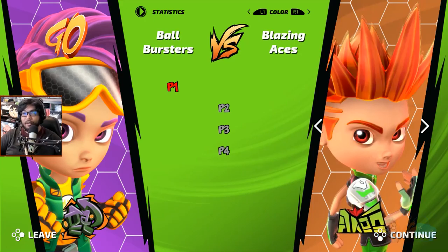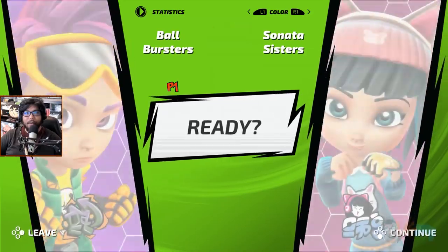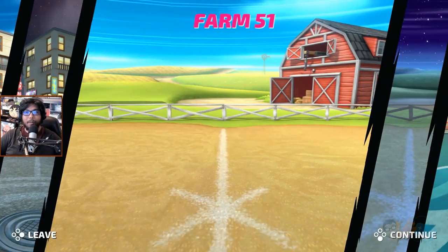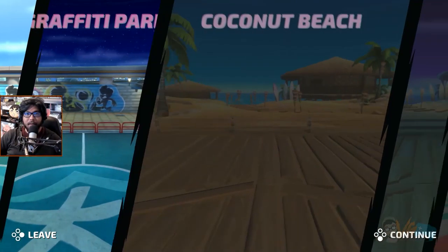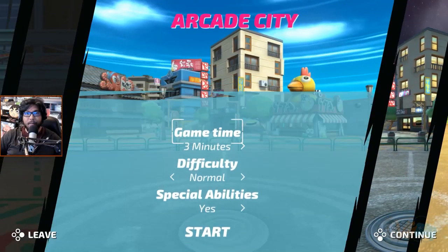We'll go with the main one — Ball Bursters. You can change the CPU team colors. We'll go with the Sonata Sisters. I don't think the game's going to teach us how to play, but I don't think it's that hard. Map choices: arcade city morning or night, farm, graffiti park, coconut beach — some seem locked. Let's go arcade city morning. Difficulty: hard, up to nine minutes, special abilities — yeah, I want special abilities. Let's go!